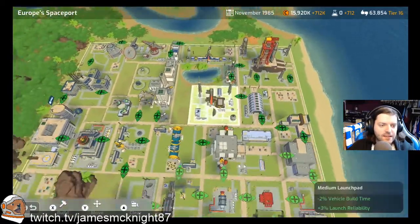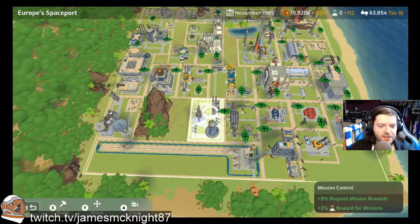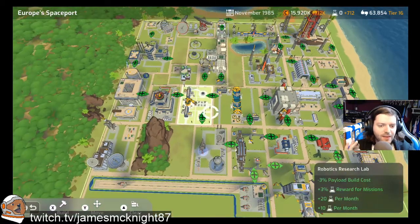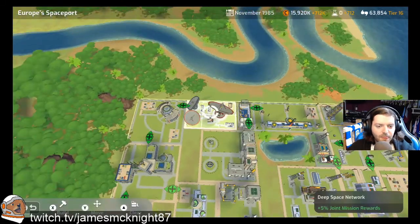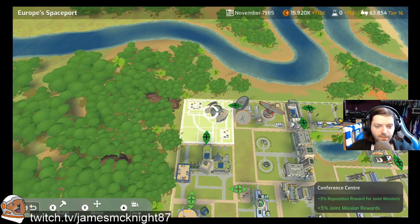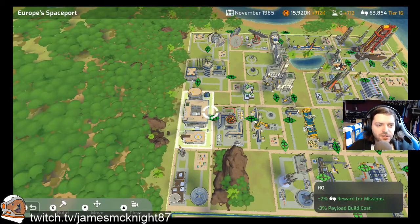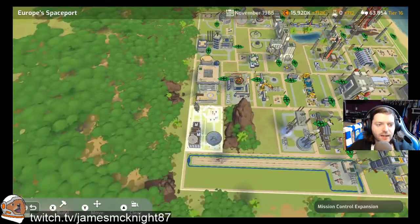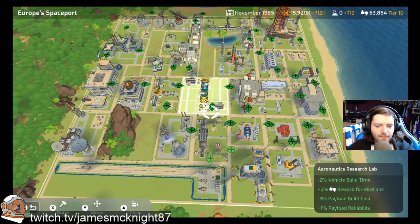I tried so many different configurations, and this is kind of what I thought was the best — though that's arguable. Up in this area we have all the build reductions, and then across here we've got request mission rewards, because ESA do better with joint missions — that's kind of their thing. We got the Deep Space Network here for joint missions, which is 5%, plus 3% reputation to help get more joint missions.